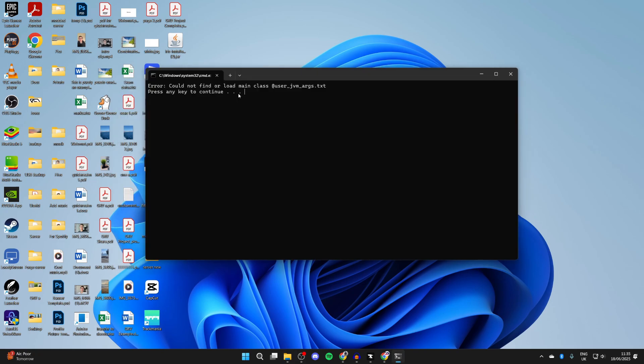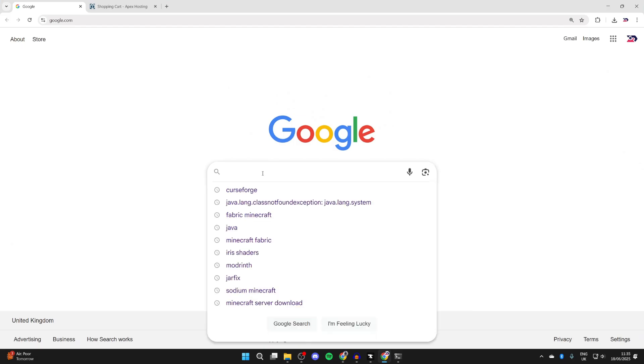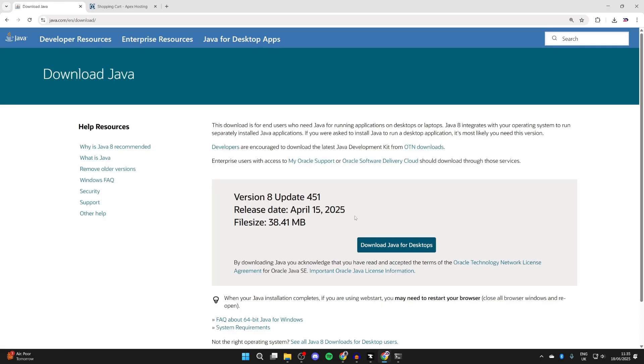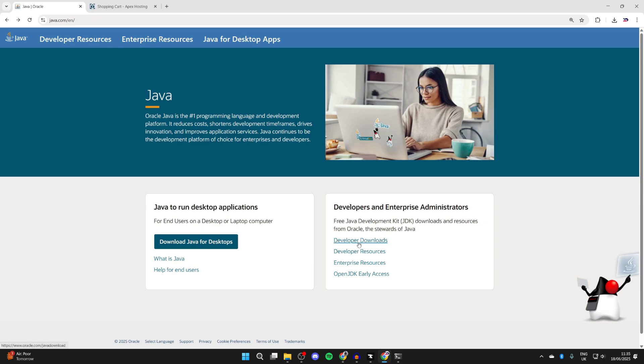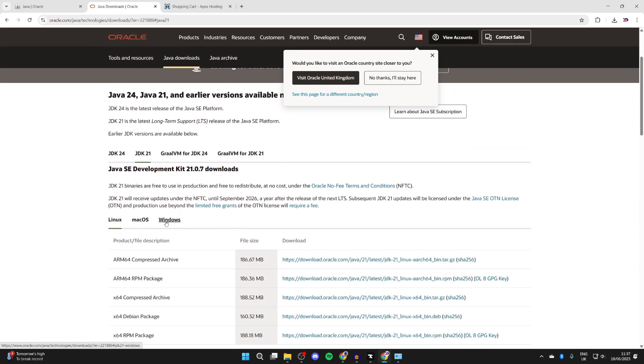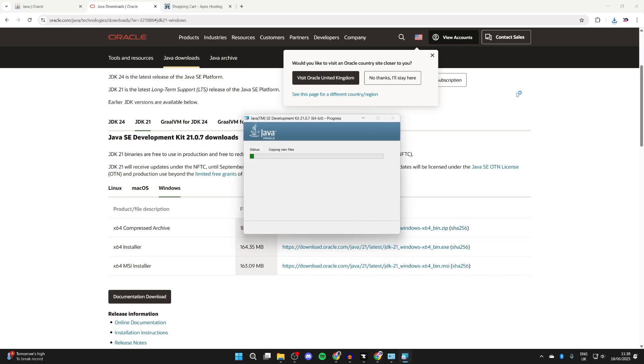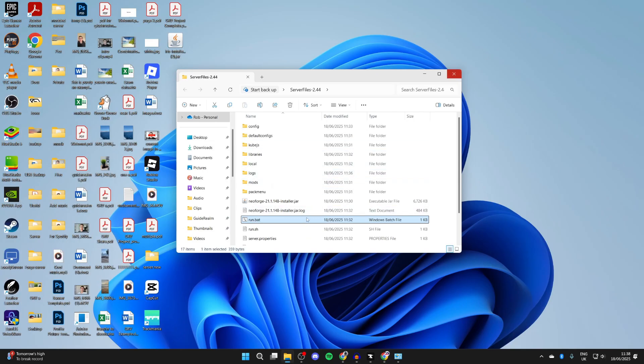If you get an error, it's likely because you don't have the Java Development Kit (JDK) installed. Open a web browser, go to java.com to download Java for desktops, then look for Developer Downloads. Select JDK 21, choose Windows, and download the x64 installer. Note: if you have JDK 24 installed, you may need to uninstall it and use JDK 21 instead. Install it and then return and run 'run.bat' — it should now be successful.